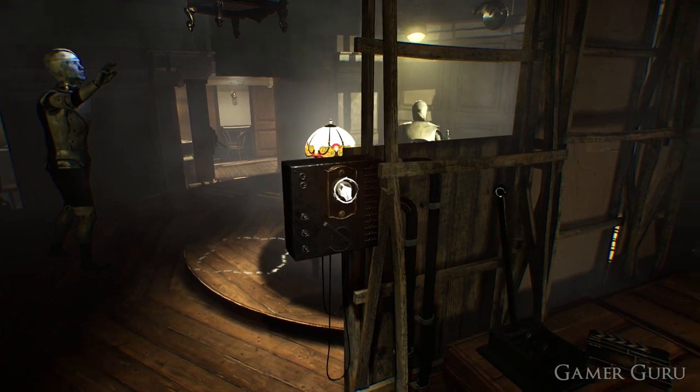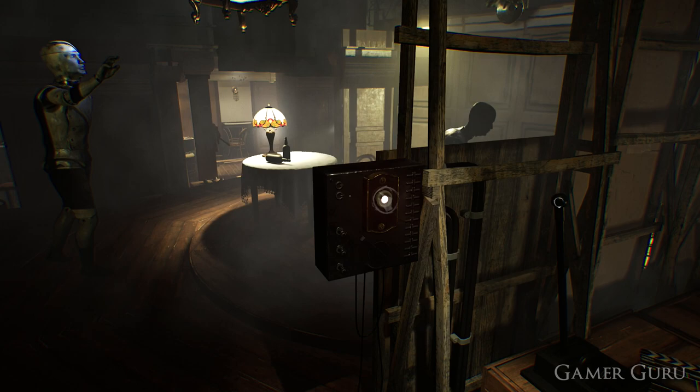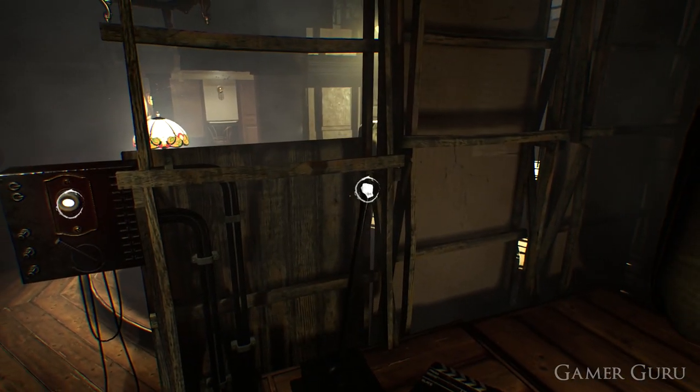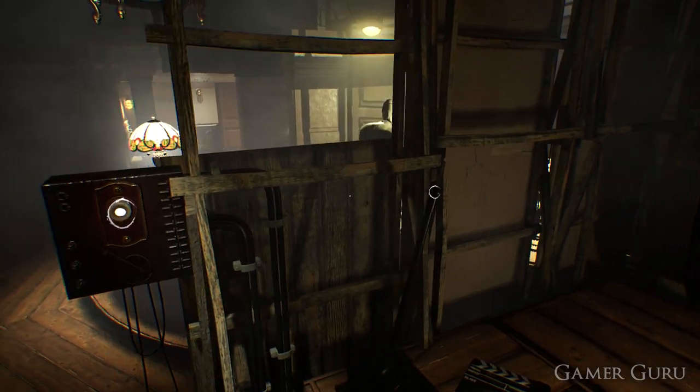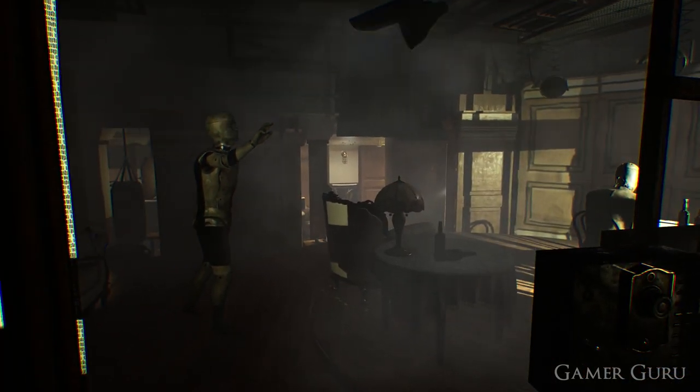What we need to do here is simply spin the room around until the white outlined mark on the floor of the spinning room lines up directly below where the chair is going to fall. Once it's lined up, we lower the chair down, which puts an end to the puzzle. Then we simply crouch down and go through the left hand side of the room.